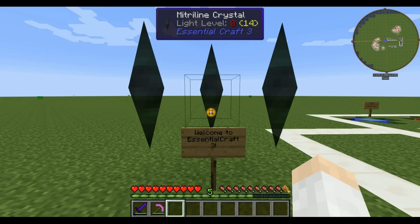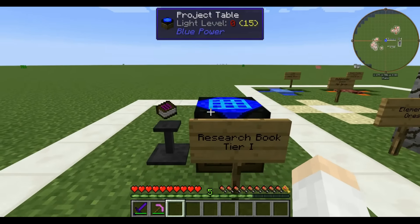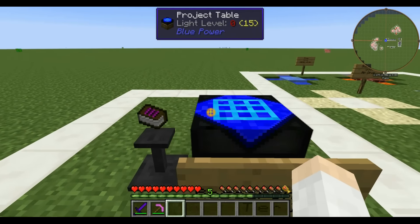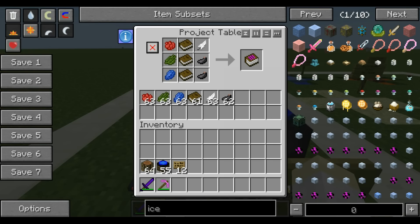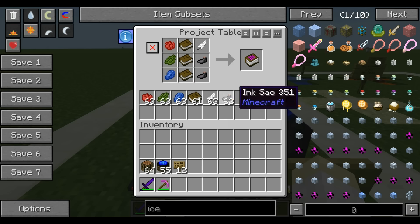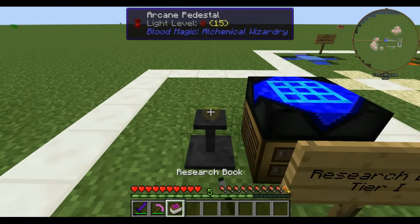Welcome to Essential Craft 3. The first thing you're going to want to do to get into this mod is make the Research Book Tier 1, and that is made very simply with three books, two ink sacks, a feather, rose red, cactus green, and a lapis. And that gives you a Research Book with basic knowledge, as it says.